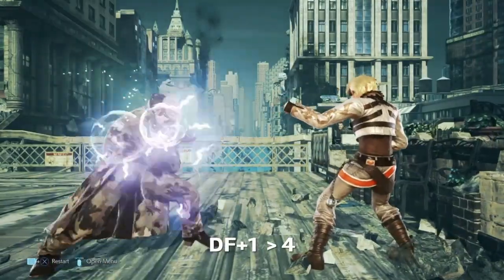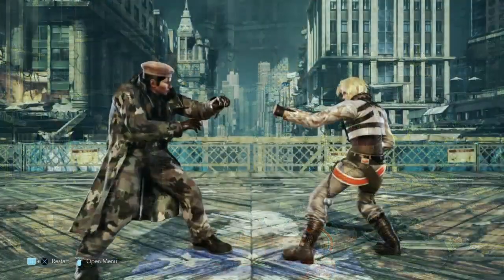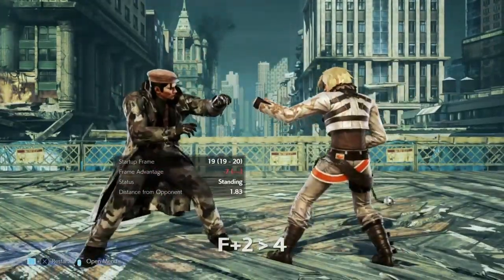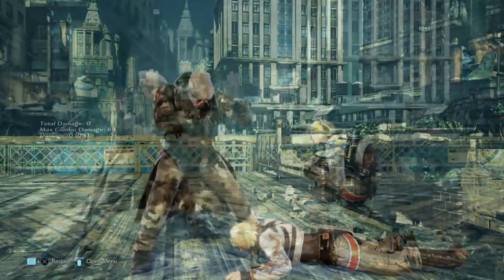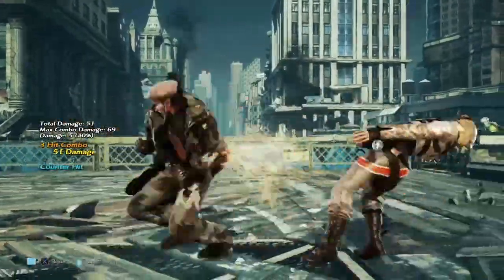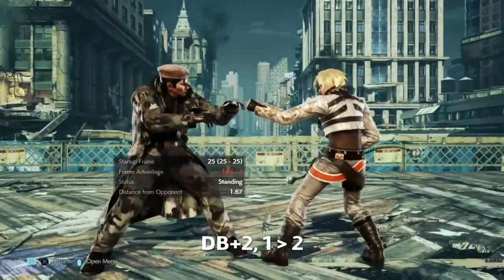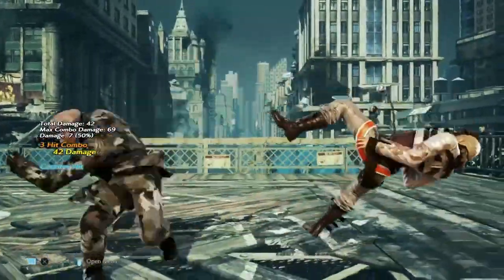You also have DF1-4. The second hit can be delayed and it can splat, but it's only a combo on counter hit and on hit it can be ducked. A better option is F2-4, where the second hit is mid, safe, and splats. It also grants a combo on counter hit. It's a similar story with DB2-1-2 — the third hit will stun and combo. The only difference is it's minus fourteen but you don't need a counter hit.